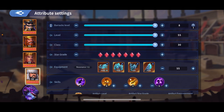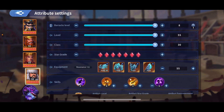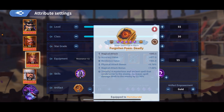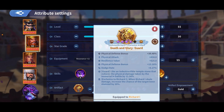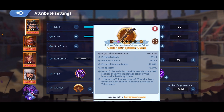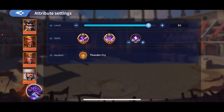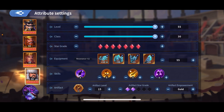Also: annihilation, fire nova, toxic nova, death breath, berserker, and anger. Also the exclusive artifact for Genghis Khan, regular artifact for Hammurabi, exclusive artifact for Richard, exclusive artifact for Tokugawa. It's Dragon level 50 and everything's the highest class.